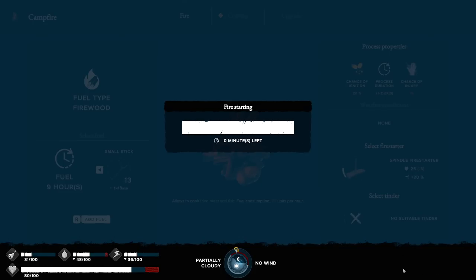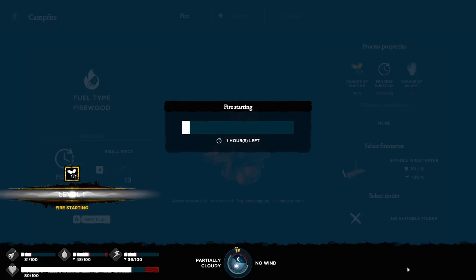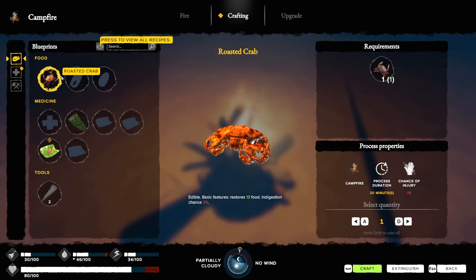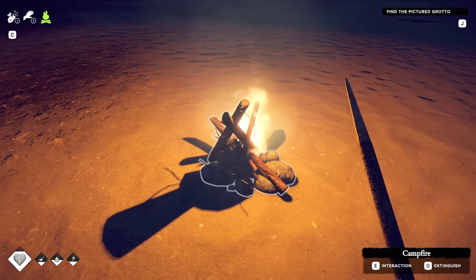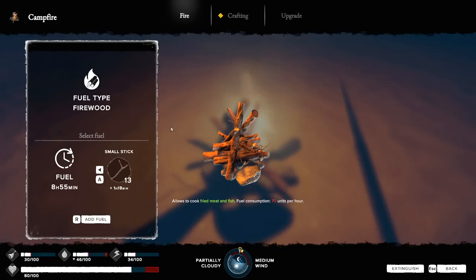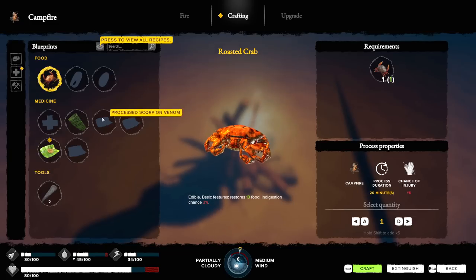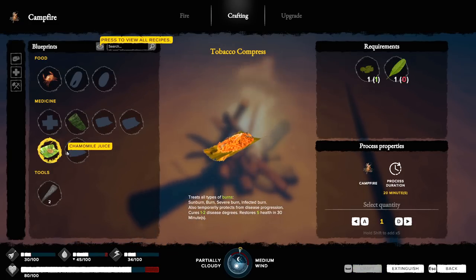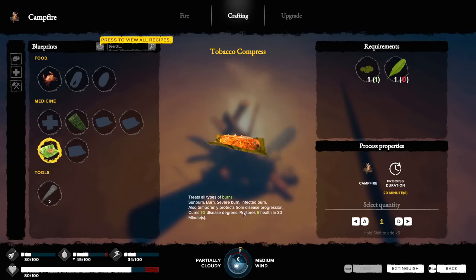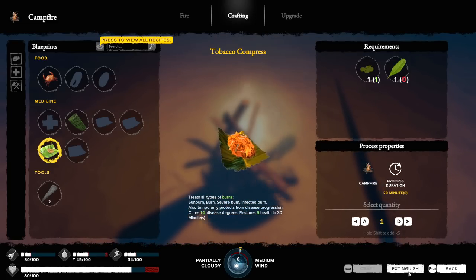Come on — hey, we got 30% now! I knew you could do it! I believed in you so hard. How many hours of fire did I waste? I still have like eight hours left — it wasn't lit before, so why would I lose that? We got a tobacco compress. It treats a sunburn, a severe burn, an infected burn, and also protects from disease progression.